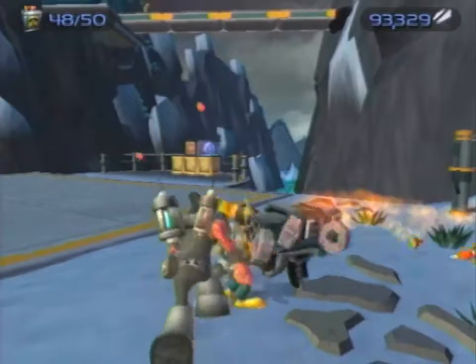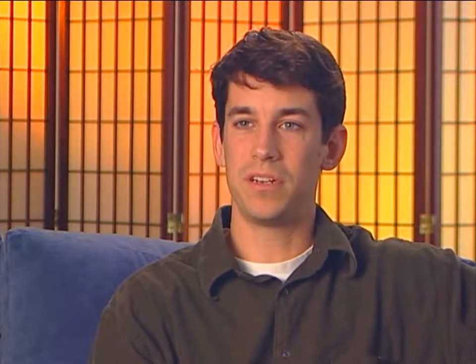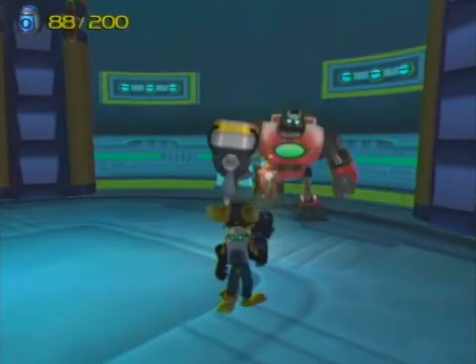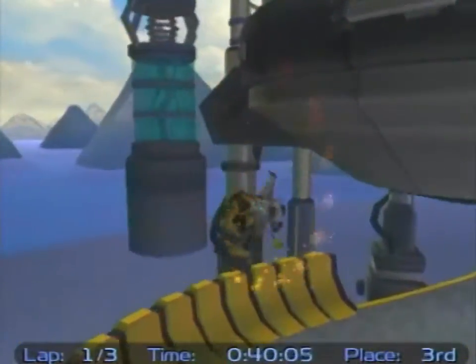35 weapons and gadgets — who wondered if they could name them all? You got the Wrench, the Pyrocitor, the Agents of Doom, the Defense Droids, the Morph Array, the Visibomb Devastator Blaster, Premium Nanotech, Super Nanotech, Codebot, Raritanium, Hydro Pack, Hoverboard, Zoomerator, Sonic Summoner, O2 Mask... and something else I'm probably forgetting. We'll let them off the hook — that's a lot of weapons.